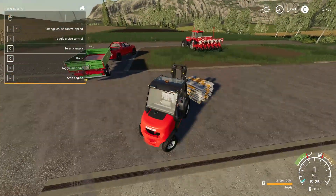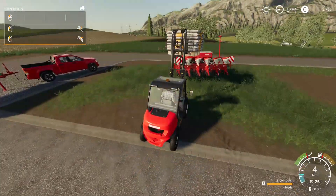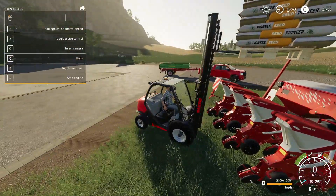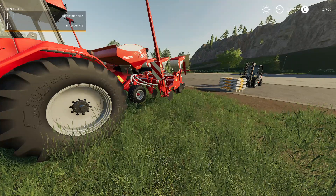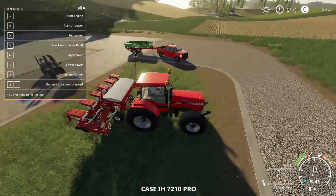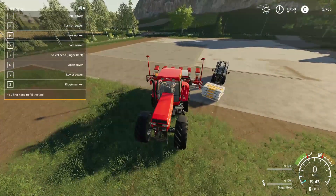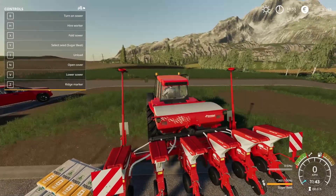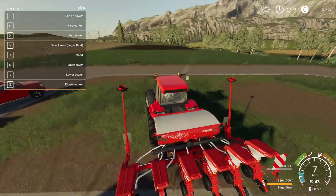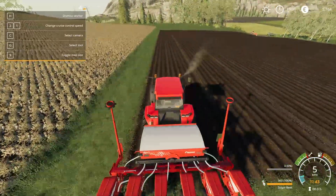I'm lethal with the forklift, boys — you already know! So how does one fill the seeder? Hey Siri, how do you fill a seeder on Farming Simulator 19? Okay, I think I figured it out. We're gonna hop in here, start this thing, park right beside the seeds I've got here — and there we have it in the top right corner: 'Refill seeder.' Let's do that. The seeder is now full with sugar beet.